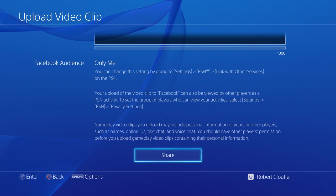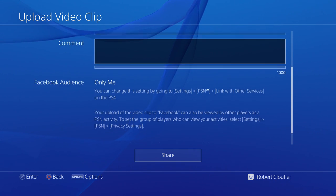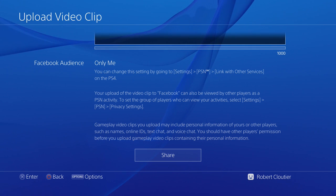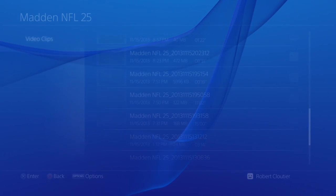Here I'm using the Elgato Game Capture HD, which we might get into how to set up tomorrow or something like that. I'm using that to record, but if you don't have that or don't have the money and just have the PlayStation 4, you can easily do your own videos without any problem. Initially when it said you had to upload to Facebook I thought there's no way I'm doing that — I don't want all my friends seeing my videos — but the fact that you can make it so that only you can see it and then download it makes it a great feature.